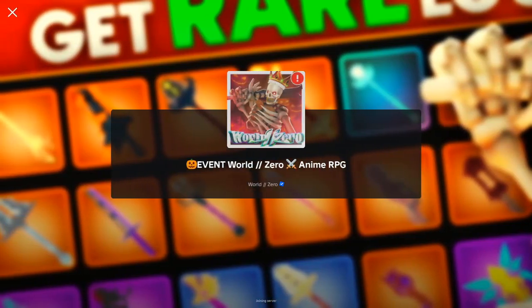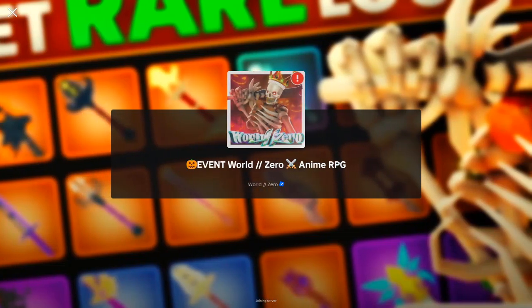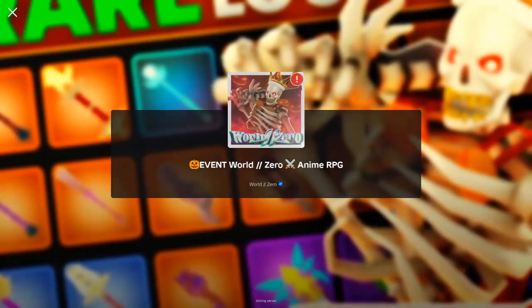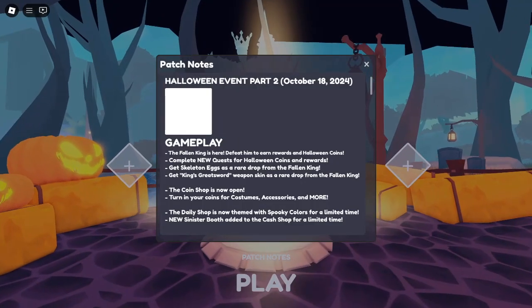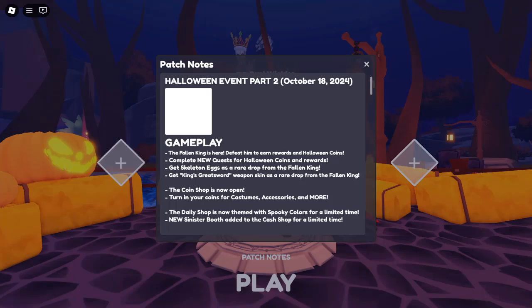Roblox World Zero Codes for October 2024 — unlock free rewards. Are you ready to embark on an exciting adventure in Roblox World Zero? This vibrant RPG game allows players to customize their heroes, select powerful classes, battle formidable bosses, collect adorable pets, and unlock rare abilities, all while exploring a beautifully crafted world filled with mysteries and challenges.